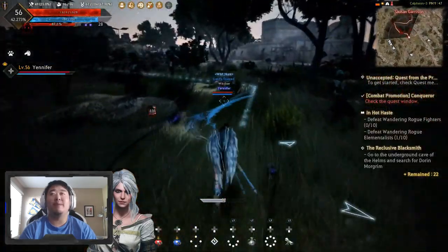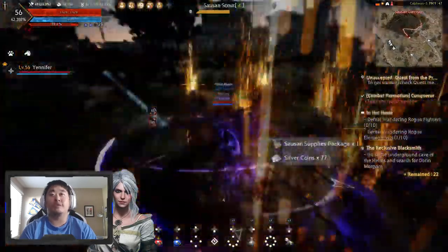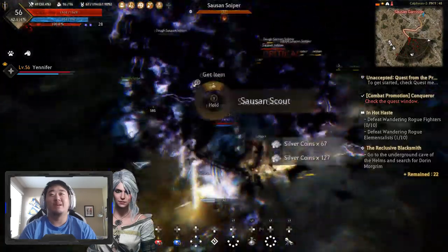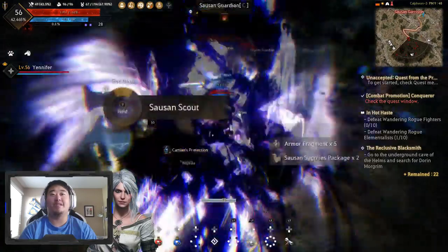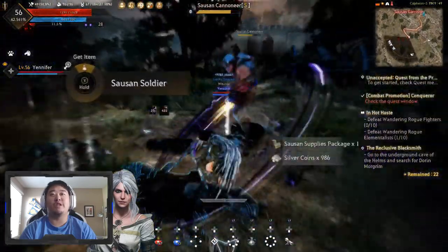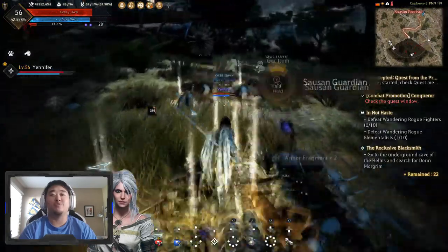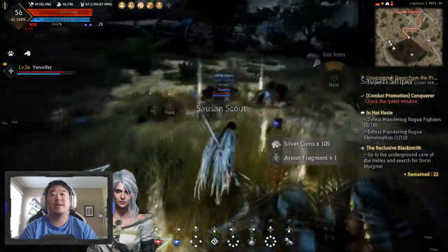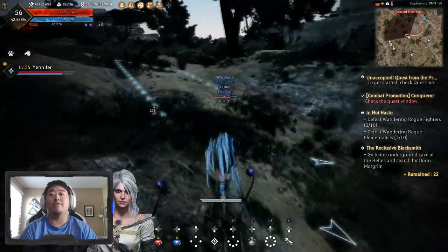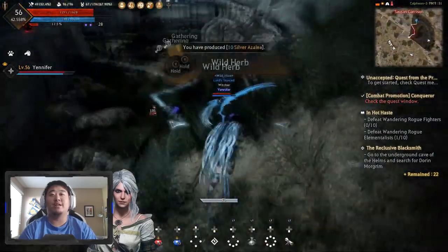I'm a sucker for stuff that has like back accessories. I want to say 'back bling' because of Fortnite — that's what I think of now. Like wings. The only other MMORPG I ever really dedicated a bunch of time into was Conqueror Online and the archers in that game could get actual angel wings on their back. I was an archer main and I was very big into that. This outfit has kind of those feathers hanging out the back that look like very thin wings.